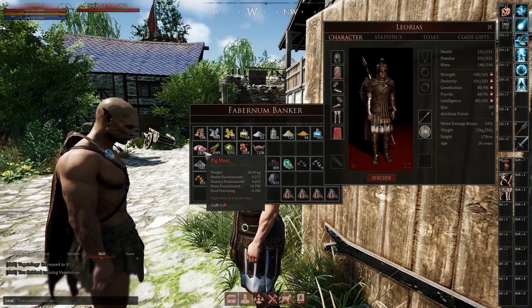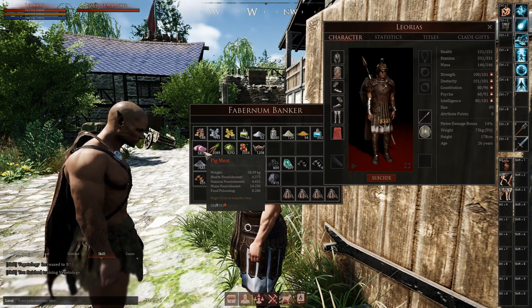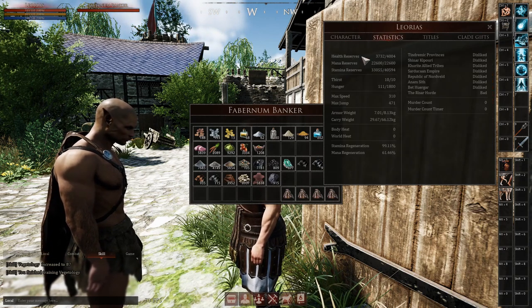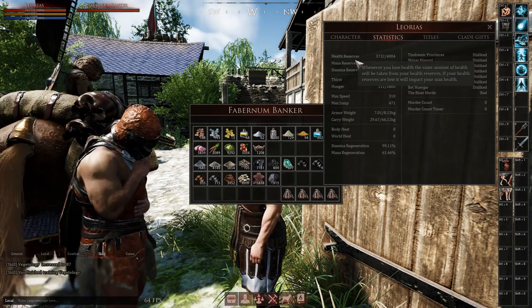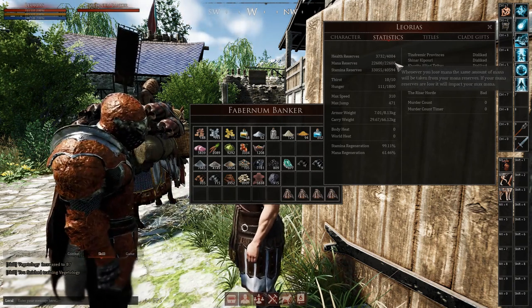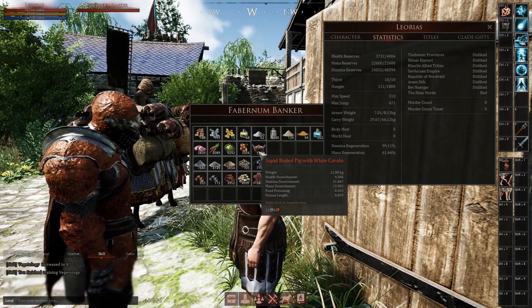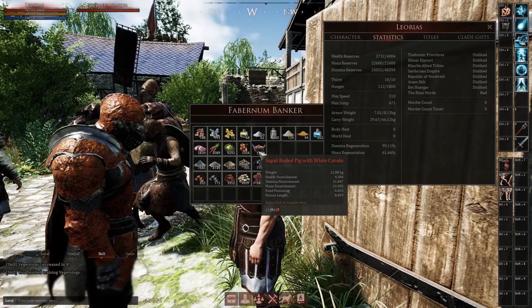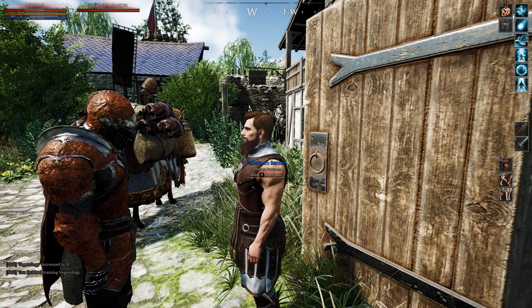Sometimes it might not be a good idea to eat too much food that adds too much health nourishment, and other times it may be the best depending on your situation. For example, if you died too many times and your health reserves have gone down a lot, you want to eat something that adds a lot to your health reserves and maybe stamina reserves. It really depends on the situation you're in. Most of the time you want a food that replenishes stamina and health reserves, and if you're a hybrid then mana reserves as well.